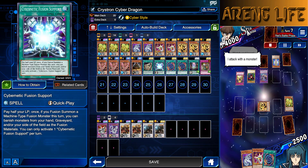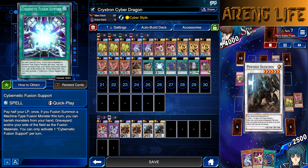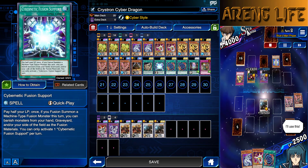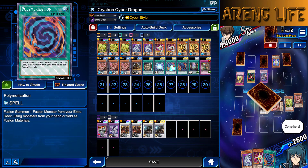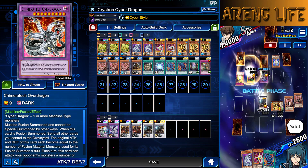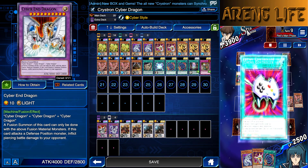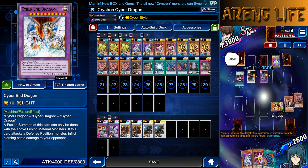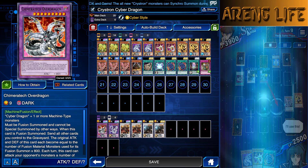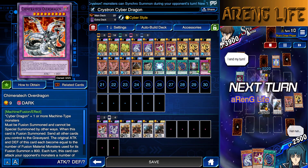The Cybernetic Fusion support basically lets me pay half my life points, so I can fuse all the materials in the grave as well, which could be really, really strong — especially late game when you have all the stuff in the grave. Two polys because we don't want too many since we don't have that many fusions in the deck. I was also going to run Cyber End but he's a bit situational. Chimera Tech Over Dragon can just make himself an unlimited attack and wreck my opponent, so it doesn't really matter.